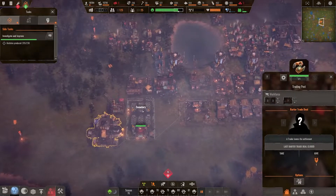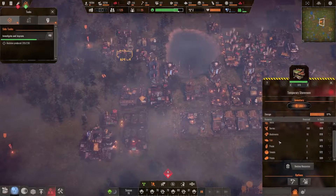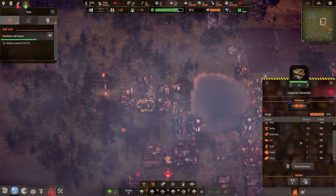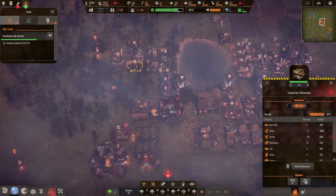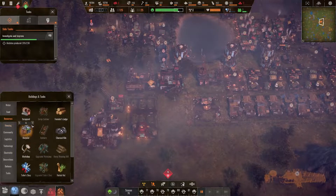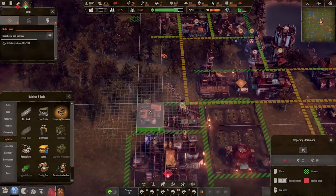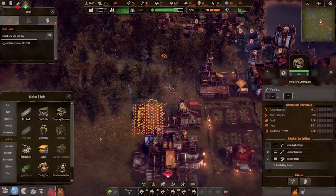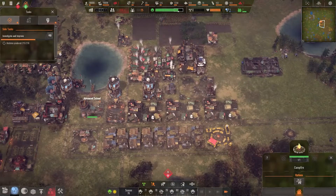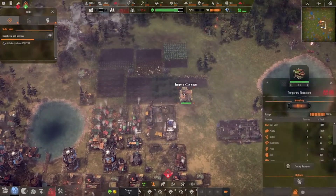I wonder if the trading post's available trade goods are influenced by what's stored nearby. I get a lot of mushrooms to trade and they're stored here. I don't see medicine offered — oh wait, I do store a thousand. I want to try putting a storage depot closer to this area and see how it influences what's available. Let's also make more medicine — up to a thousand.